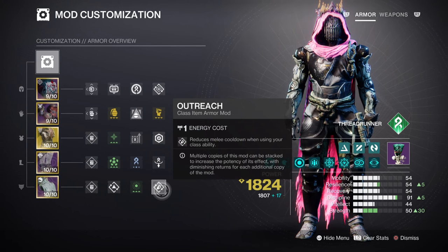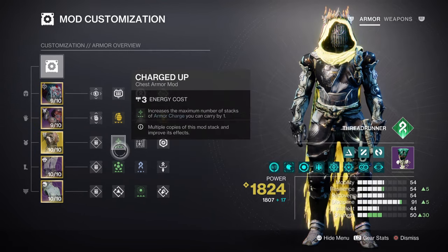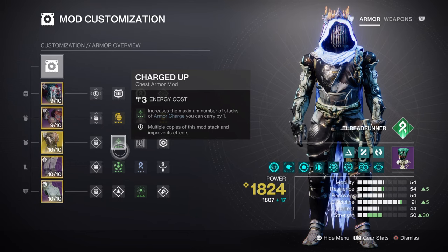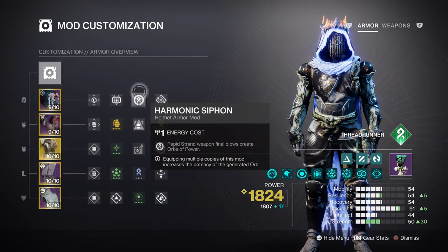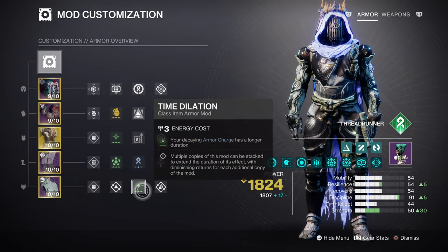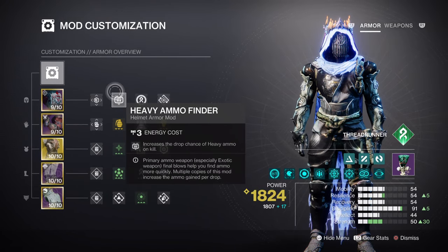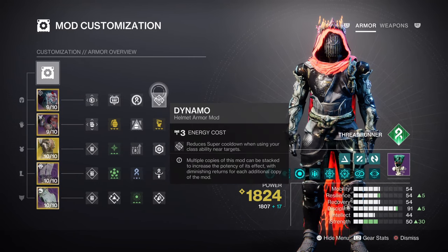The next section will be focusing on armor charges and additional mods that are recommended for the build. Charged Up will give you a plus 1 to how many charged stacks you have. After that, having the Harmonic Sidearm and Elemental Charge mod will allow you to gather orbs of power much faster while playing. Next, enhancing our strand weapon with a x1 Surge mod for a 10% weapon damage buff, and Time Dilation mod for a longer armor charge is always welcoming. Lastly, we have the ammo finder, reserves and scavenger mods for increasing the payload of a heavy strand weapon, and also Dynamo for allowing us to build super energy much faster.